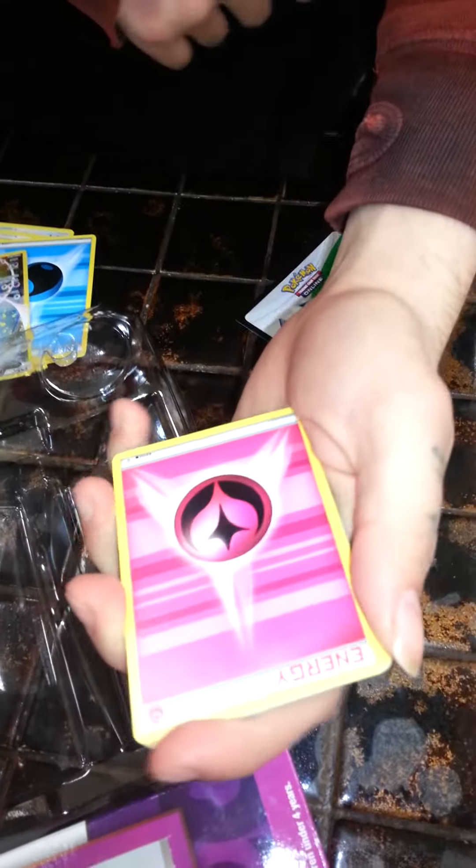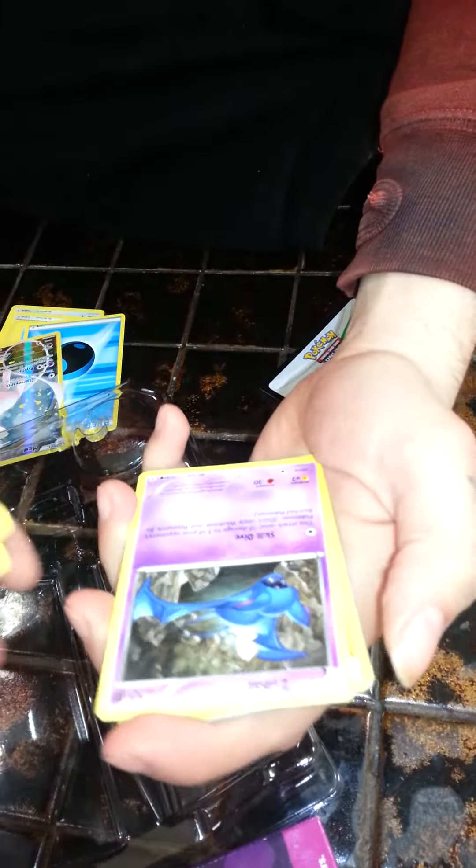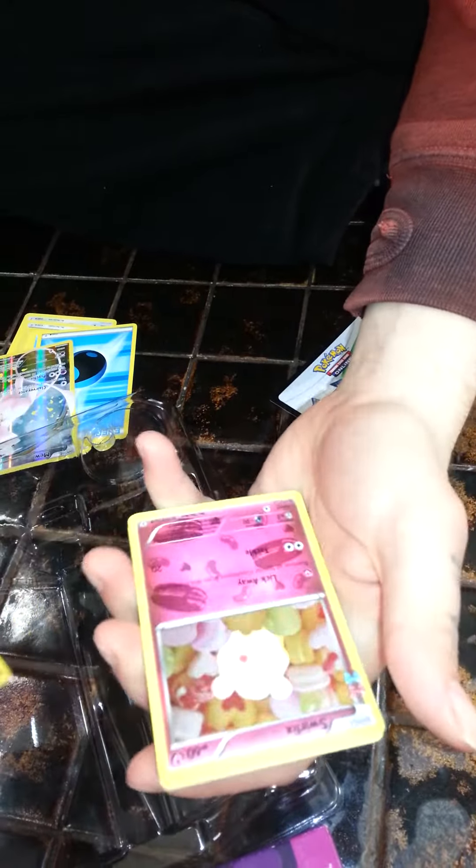Hopefully something good out of this. I don't know if you can get EXs in this set. Almost lost my Mew. Pikachu — my wife's going to steal that. Fairy Energy, I like the way these energies look. They'd be cool as holos. Zubat. Hitmonchan, a rare reverse. Swirlix, which is a holo but it's an uncommon.